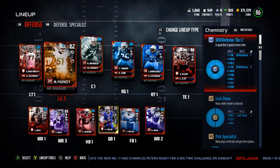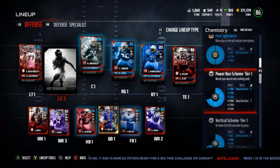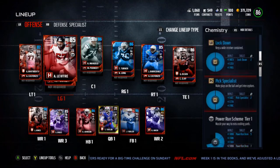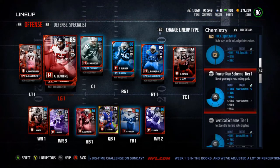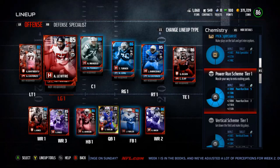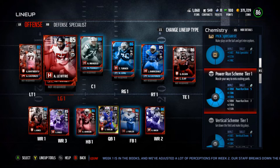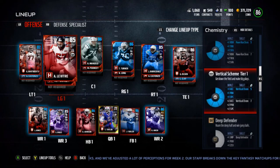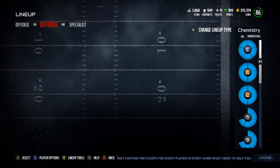Let's look at the chemistries. For offense we have the power run scheme chemistry — it actually boosts my center and my right guard, and four or five of the hero cards have the power run scheme, so that pairs up really nicely. The vertical scheme will be getting phased out eventually. I could just run Kirk Cousins at quarterback and sell Andrew Whitworth, but for now I'm rolling with the vertical scheme. Let's hop over to defense where I have the most coins invested.